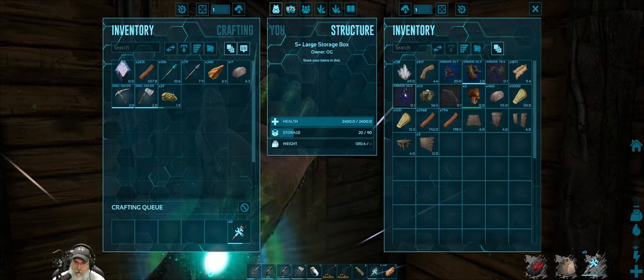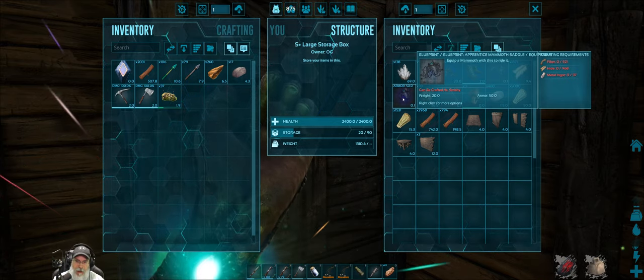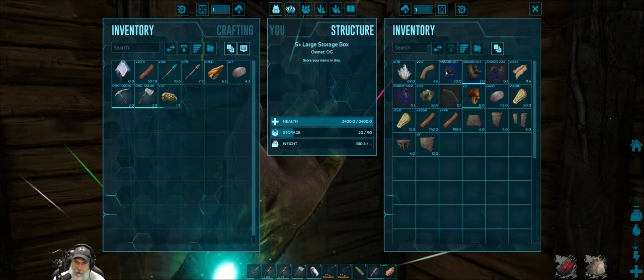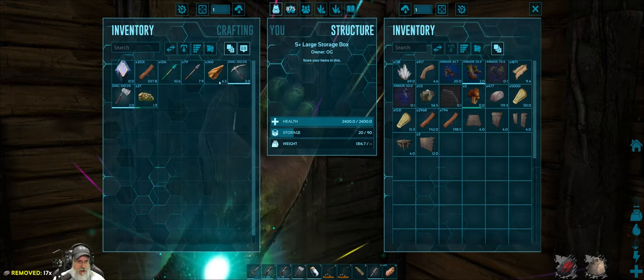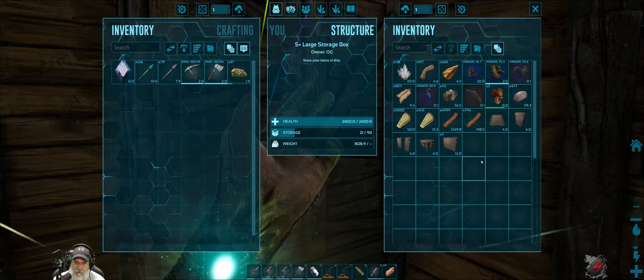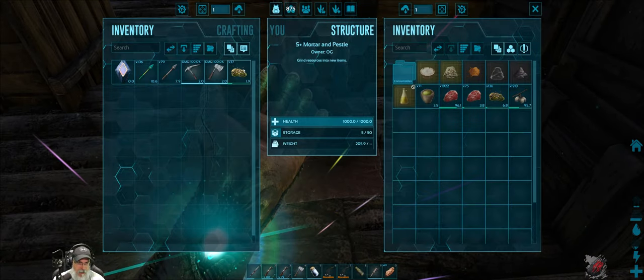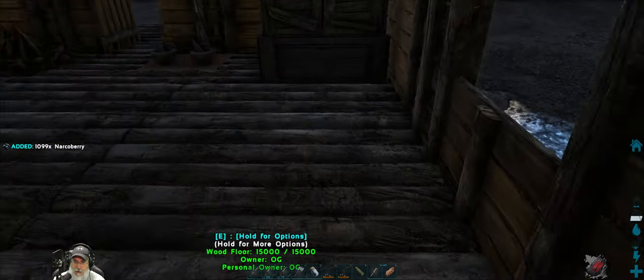I have picked up a couple of items from drops. Probably the most significant is an apprentice mammoth saddle blueprint from a pink drop, and also an apprentice ghillie chest piece. I've also finally located some crystal. I've been gathering resources — we've got a full stack of wood, quite a bit of stone, and over a thousand narco berries in the preserving bin.